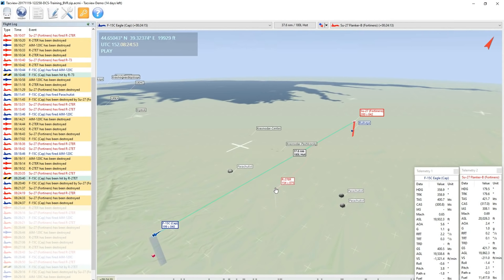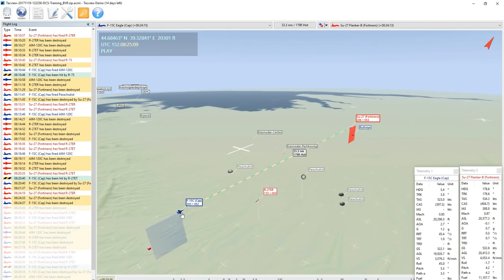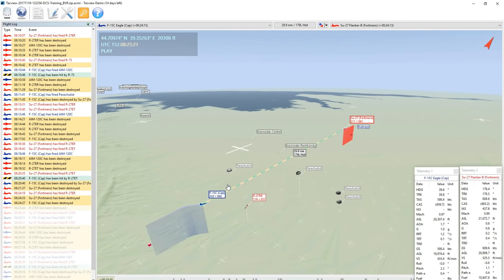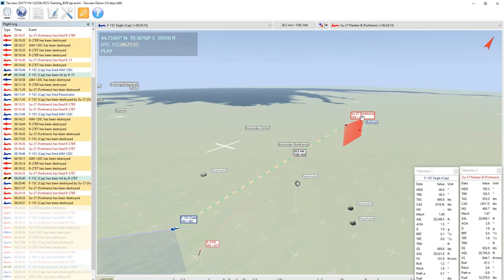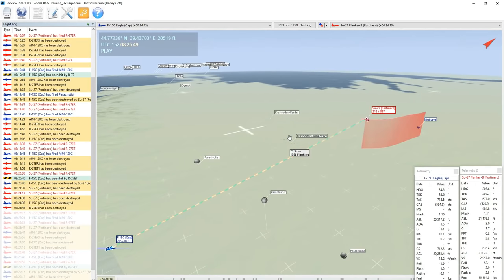We're into the second fight. We're doing exactly the same: 40 miles away, Angels 20, hot on each other. Cap's dumped his tanks, on full burn - all the essentials. I've got a lock on the target and I'm doing my crank to the right. Does it matter which way you crank? No - left or right is irrelevant, but it will usually be determined by tactical decisions. In reality, there are likely SAM sites or other fighters, so you'd crank away from extra hostiles. Interestingly, Fortinero is also cranking 40 degrees to the right at max skill level, so we're both completely invulnerable from each other at the moment.